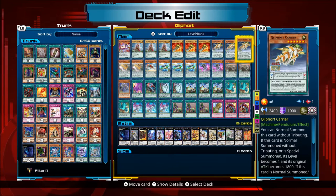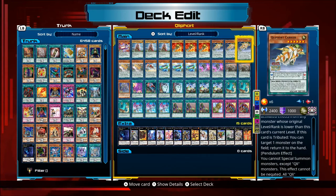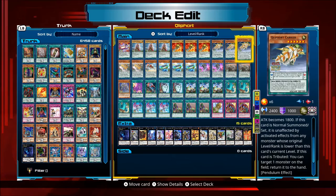If you normal summon Carrier with a Tribute, it becomes level 6, so it has to be level 5 or lower to be unaffected. Now, if this card is Tributed, you can target one monster on the field and return it to the hand. So if you Tribute Summon him, it's basically a Compulsory Evacuation Device.